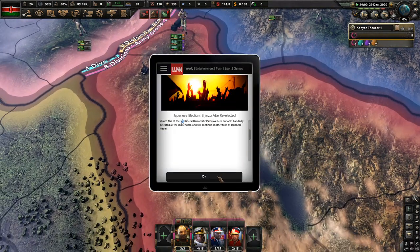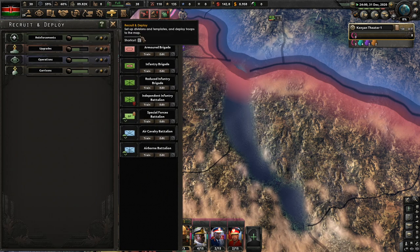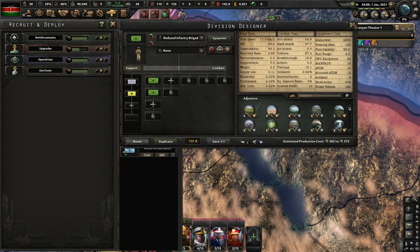Shinzo Abe reelected in Japan. Now these reduced infantry and independent infantry are fine - 10 width and 5 width.